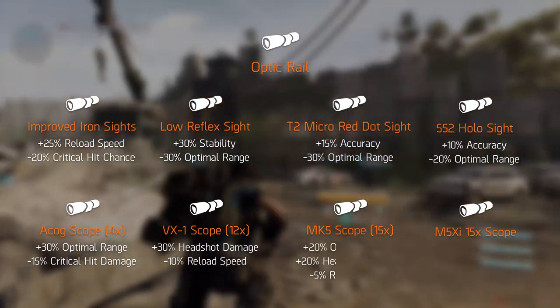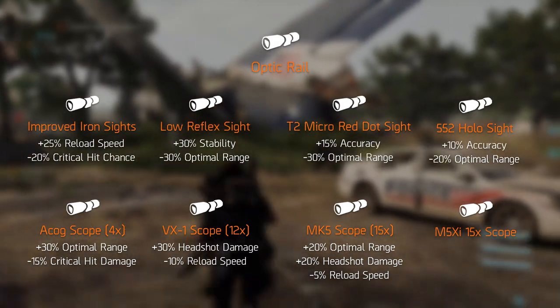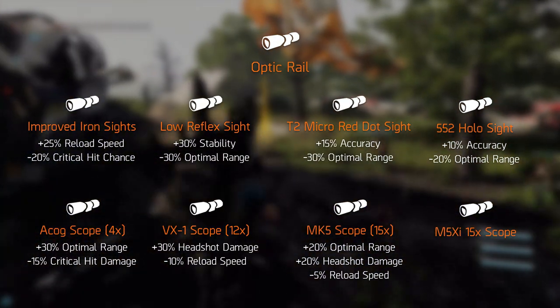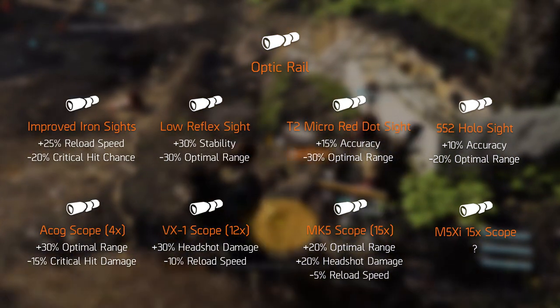The MK5 scope is better than last time with a 20% increase in optimal range, 20% headshot damage increase, and a reduction of only 5% in reload speed. The final optic mod, the M5XI 15x scope, has unknown attributes and it might only roll on the Tac-50 .50 caliber rifle.